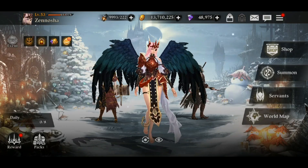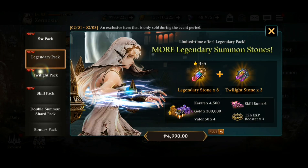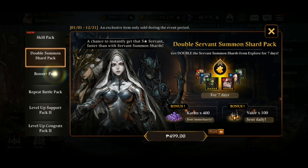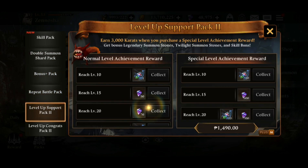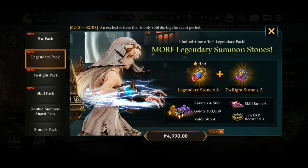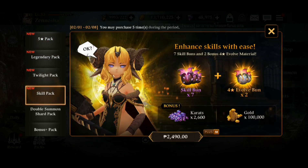The last method is packs. Right now there are no packs that actually give you the instant awaken or instant evolve item, but there have been packs in the past that allowed you to obtain them. Sadly none are available right now, but there will be a time when they come back and become available in the packs section.